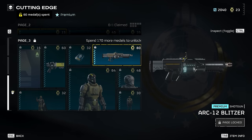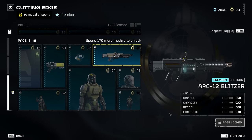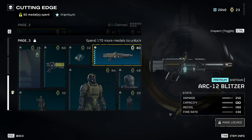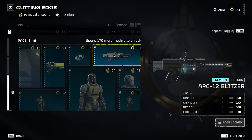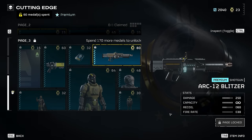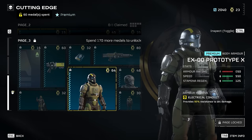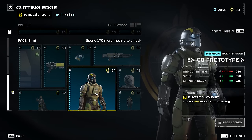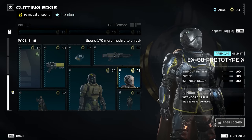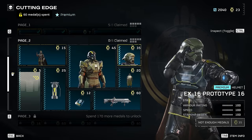Then there's the Arc Blitzer — the shotgun arc weapon. I'm not sure how powerful this is, but it could be really good. It's probably going to be a lot better at dealing with groups of enemies that are really close to you than the Sickle would be. And you get the armor with 95% arc damage resistance and a helmet — I'd probably say that's the second best helmet in this pack.